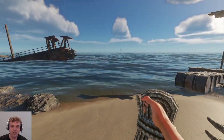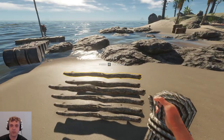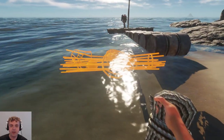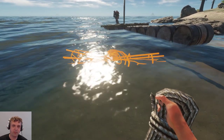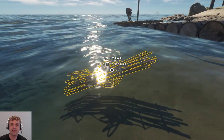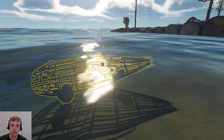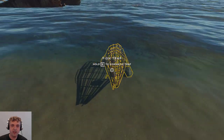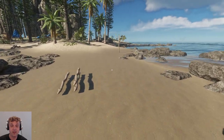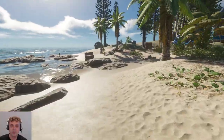For the fish trap - there we go. Normally you would place it in the water in real life, but let's plunk it down here so we can see it later. Press E to deploy it. This is the entrance, and once fish go in they can't get out. When fish are inside it will tell you to harvest rather than dismantle. Pretty cool - two new traps, and it's very obvious when the seagull is there.